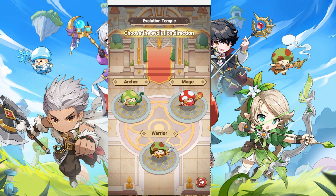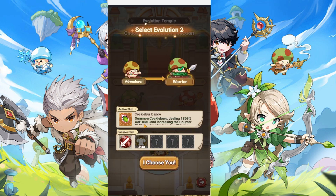For the last class, there's the Warrior — close combat focused. For the active skill, it's the Cochlibor Dance — summoning something dealing 1,869% AoE damage. Not just that, but it also increases the counter damage received by targets within range by 60%, lasting for 5 seconds. For the passive skill, the first one increases Counter by 30%, and the Counter Multiplier is also increased by 30%. At level 40, it increases defense by 30%.